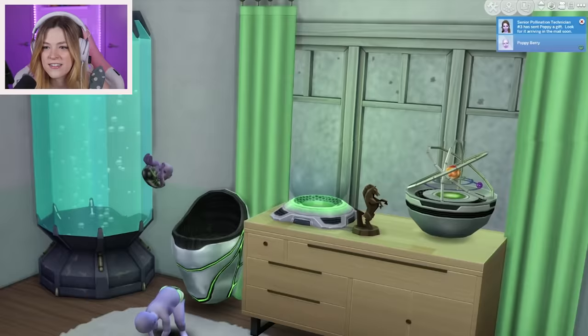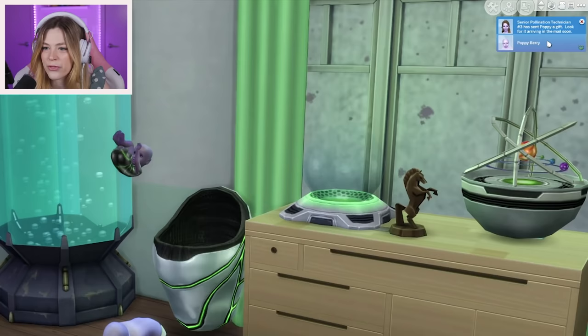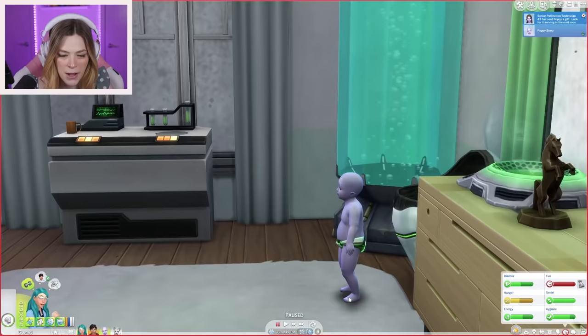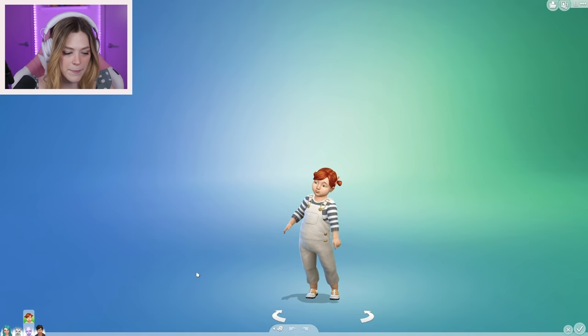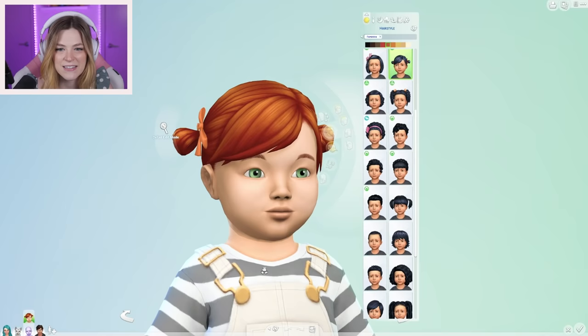Senior pollination technician number three has sent Poppy a gift — look for it arriving in the mail soon! Poppy aged up. Since Poppy is kind of the red sim, she's like Rose. I think we'll go with Charmer for her first trait. Oh wait, Poppy still looks like a baby — she's a toddler! I forgot there are toddlers. Let's modify in CAS and see what we can do. She's not as alien-looking without the purple skin. I'm going to make her more red since it's the Rose generation.